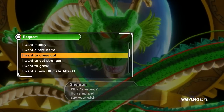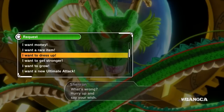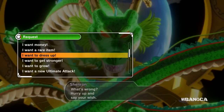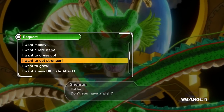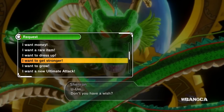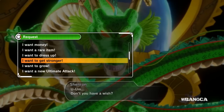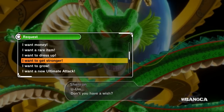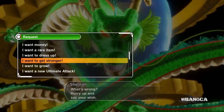The next wish is 'I want to dress up' — it will give you a brand new costume in the game. Then 'I want to get stronger' — it will give you some sort of Soul Renaissance, or something like that, and it's used to craft useful Z-Souls that you can equip to your character.